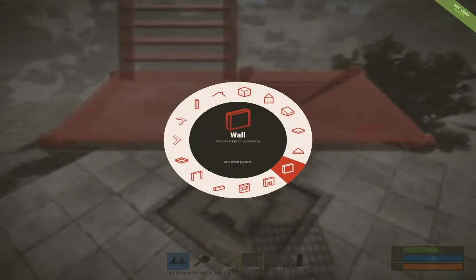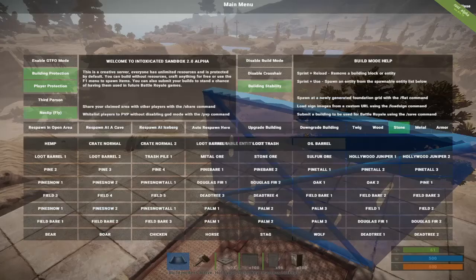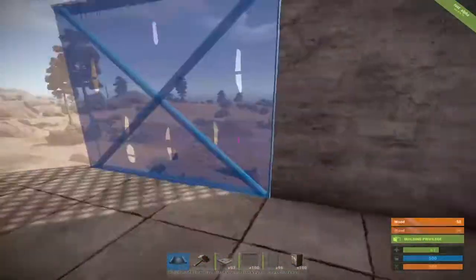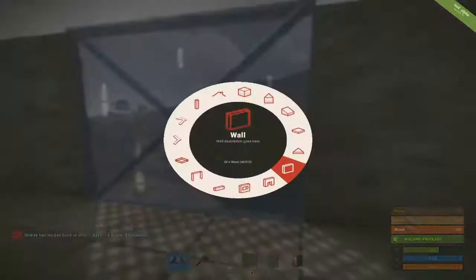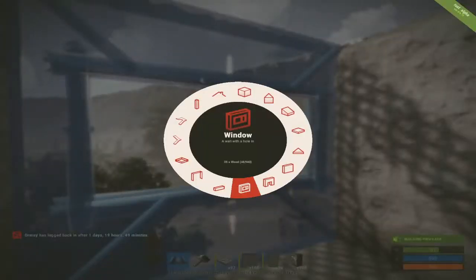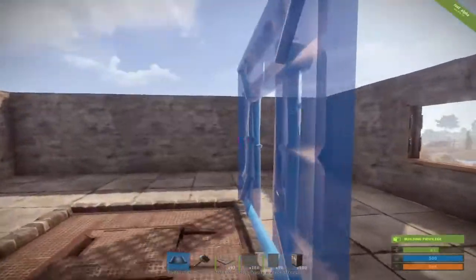From this point on, your creative juices flow and you can decide whether you want walls, windows, or just a sniper tower to kill everyone you see. You can do whatever you want and get really creative. I personally just like having a single window, maybe a door, so I can shoot someone if they're annoying me.